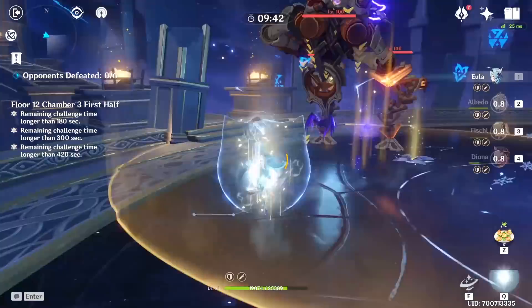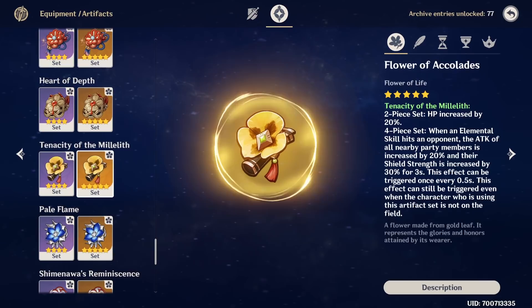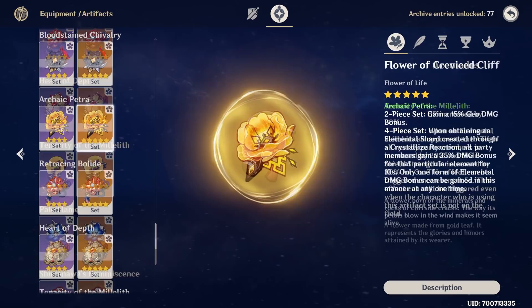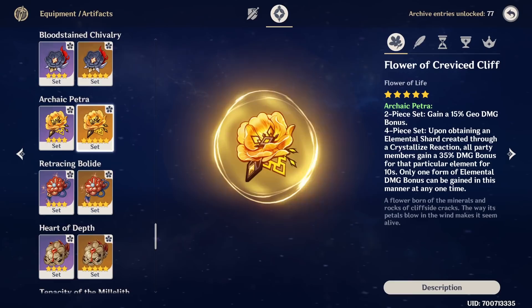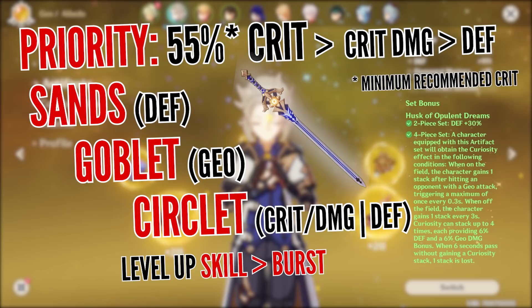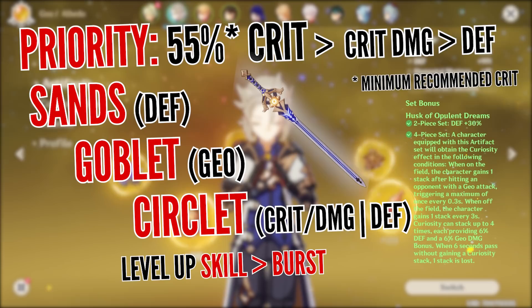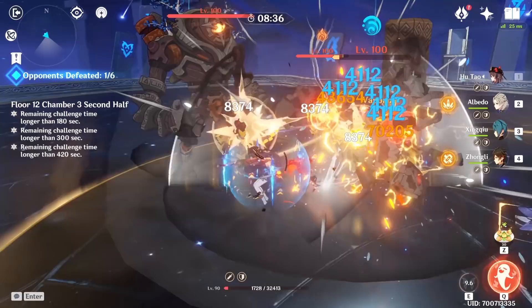If you want to use Albedo as a dedicated support instead, there are 3 options: Noblesse Oblige 4-set if no one else on the team has it; Tenacity of the Millelith 4-set, which is easily maintained thanks to his bloom damage though the 2-set bonus is useless for him; and Archaic Petra 4-set, recommended only if you have strong elemental damage dealers and can reliably pick up the shards. Substat priority is shown on screen — notably, a Defense main stat circlet is actually a strong option for Albedo specifically due to theorycrafting, unless Itto and Gorou turn out to be better contenders. Energy Recharge depends on teammates and will be discussed in the team section.